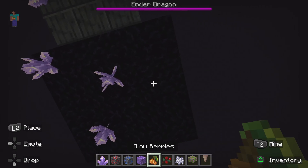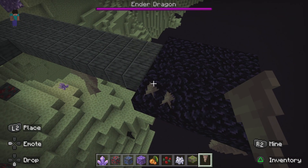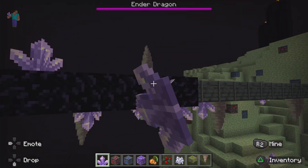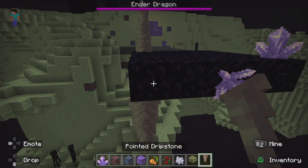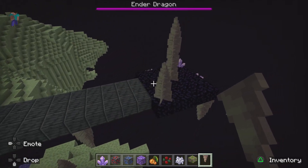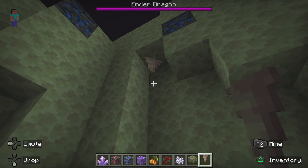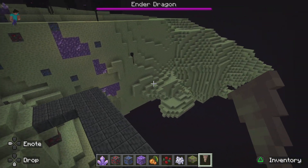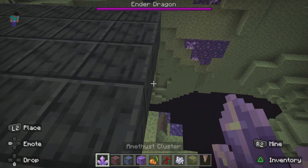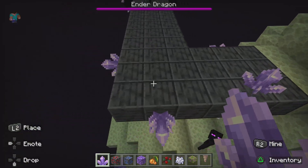Let's just act like these are end plants growing all over. We're also going to do them on the sides. Unfortunately the amethyst clusters cannot go on the sides. That's way too tall - let's shorten that down. I think this looks really good. You spawn here on the platform and can just admire all of the crystals and stalagmites growing all over the bridge.